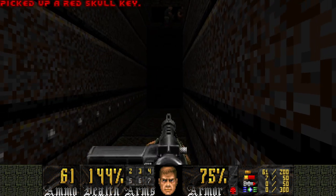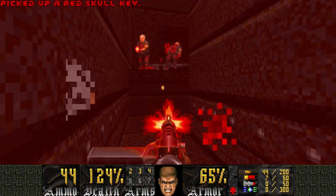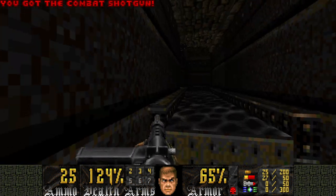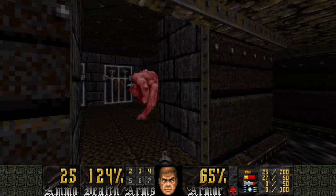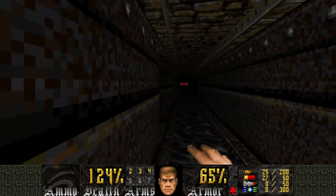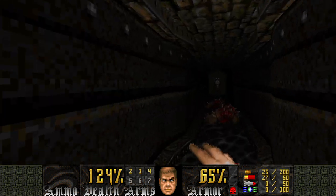So when you grab the red skull key, turn around and you'll be greeted with a lot of shotgunners. Make sure you get rid of all of them — I like to use the machine gun for that. There should be some stragglers here and there, but just look around and you should be able to get rid of them all quickly.